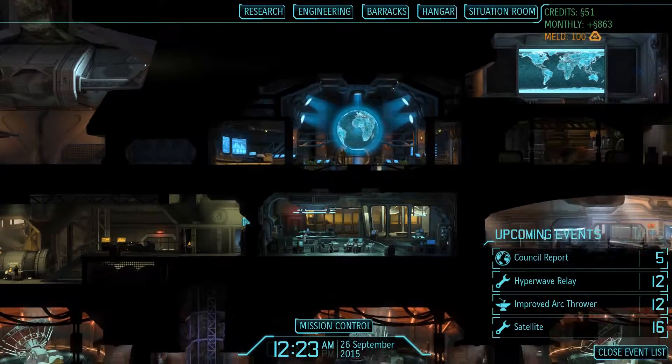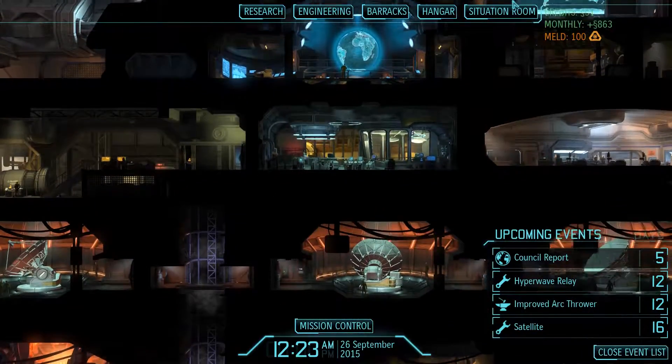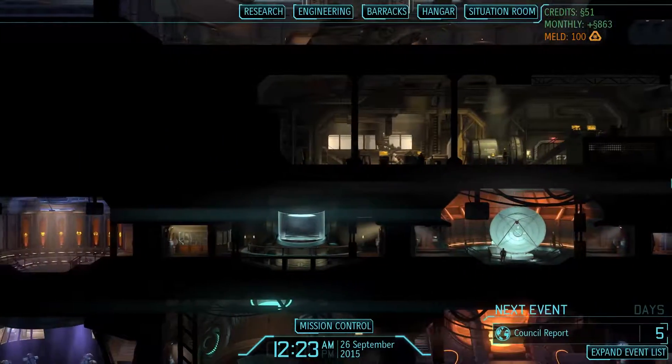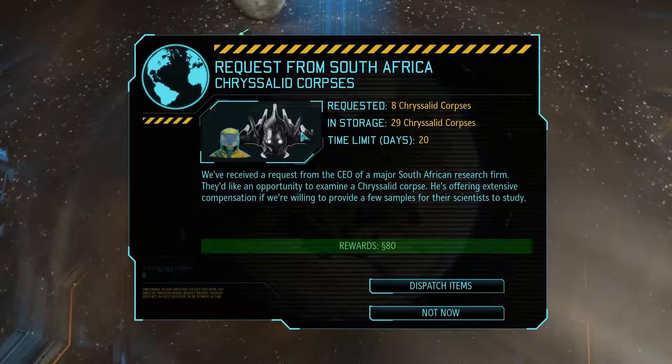We now have enough Meld to upgrade our mech to the last level, our mech suit, but we don't have enough money, so let's hope the Council Report is going to provide us with enough. We already interrogated our sectoid commander, so let's see what's going to happen.